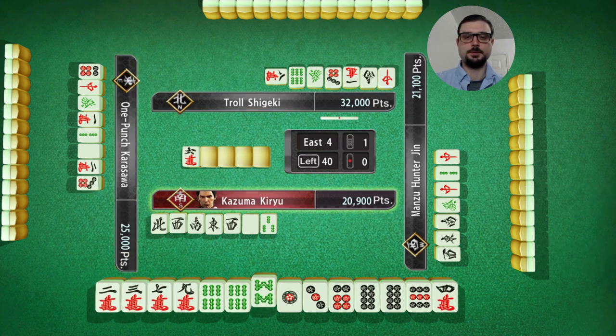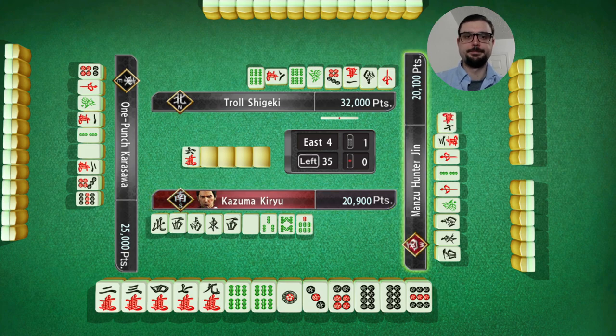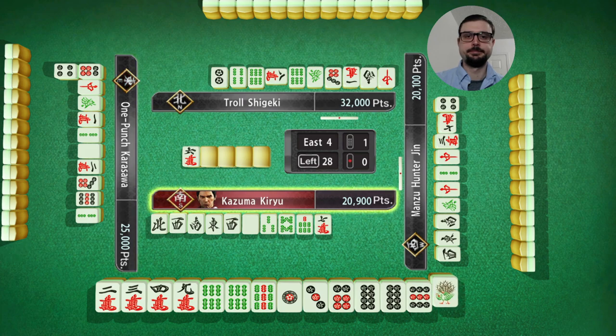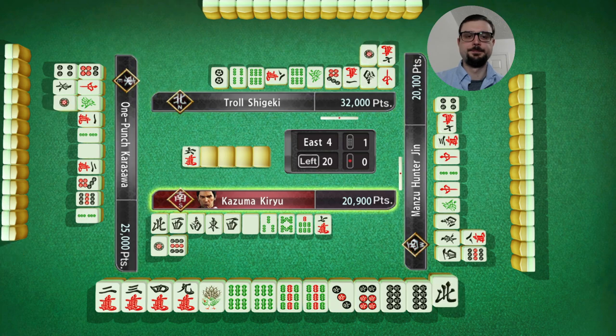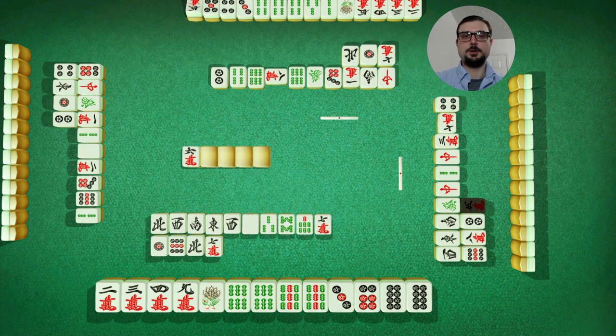Good pickup. I can make that my pair. Now I'm playing safe. This hand is trash. I don't really have anything that's safe, unfortunately. That's good. 7 was safe. I'm still safe. I'm not 4th anymore.